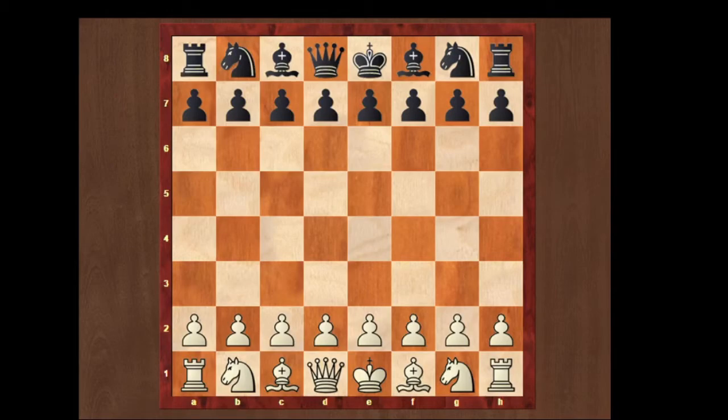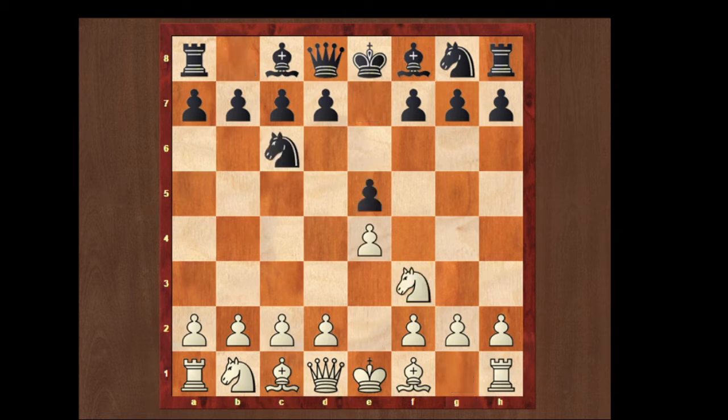Hello everyone, this is Rik from the King's Sacrifice YouTube chess channel. Today I'm here with a really amusing video on a trap that occurs in the Ponziani opening. The opening goes e4 e5 knight f3 knight c6.